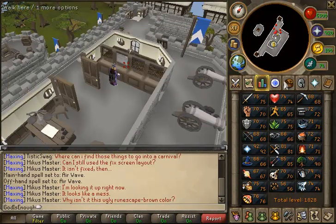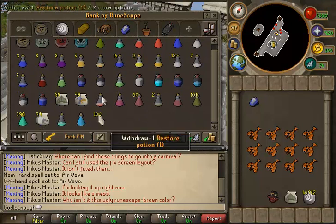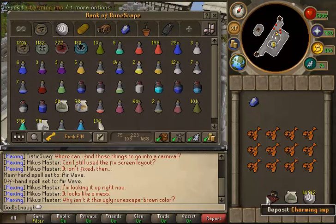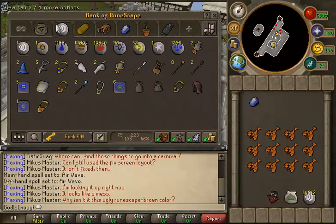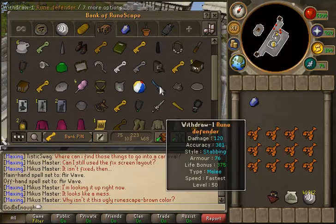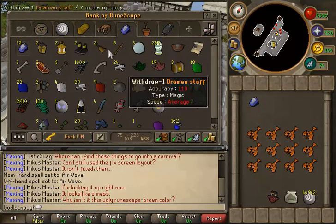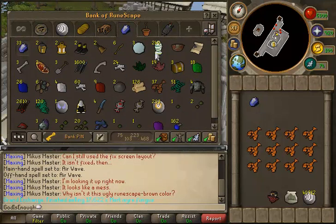We'll go through my bank really quick, because I don't believe I did a bank update in the last episode. I now have the Charm Collector, which I'm very excited about, so that's going to make Slayer a lot easier. I'm planning on starting a bit of Slayer now, since I have most of the things I wanted before I started, including the Charm Collector. I'm also going to be buying a Bandos Godsword. This is my Slayer tab — I sold most of the stuff in here and got rid of the money, but these all are drops achieved on this account.